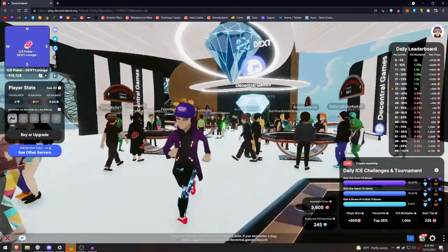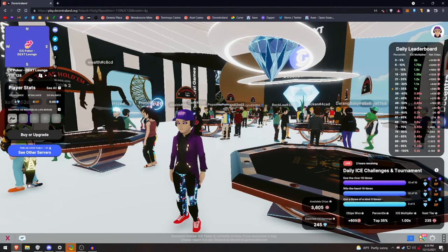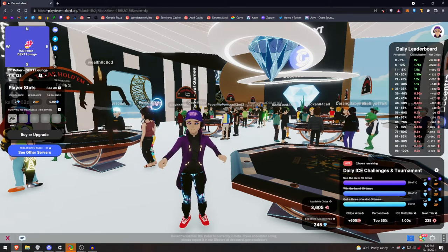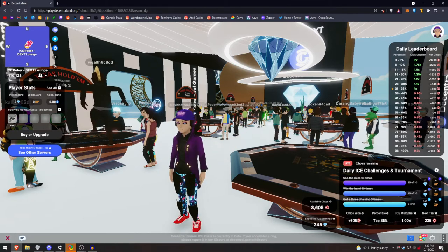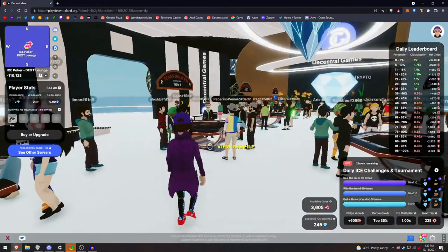Basically you get to play free poker, do challenges, and earn a cryptocurrency called Ice. The Ice you can either use in the actual casino and bet your winnings to get them even bigger, or you can go into a swapping system like QuickSwap and swap your Ice into Ethereum, which I've been doing most of the time.